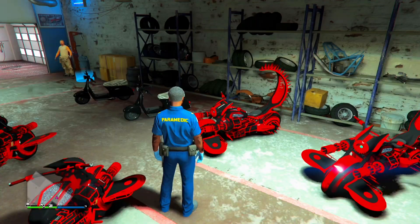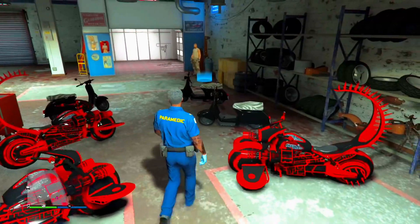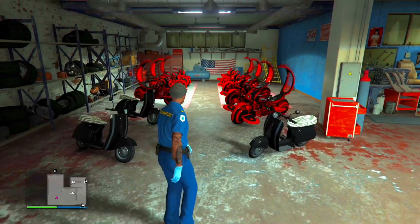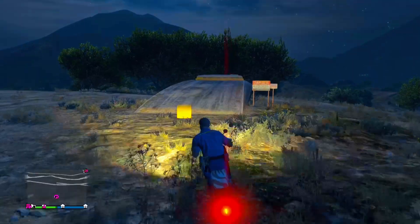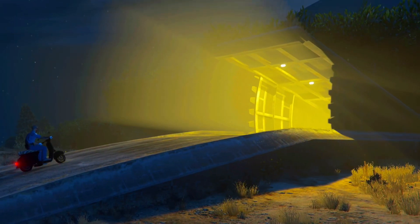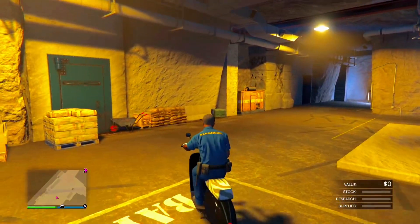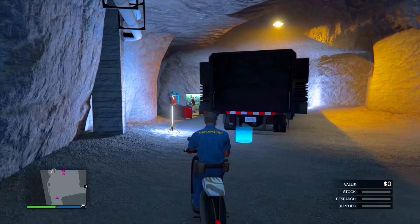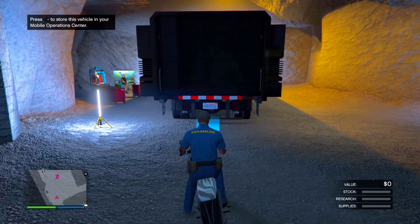For the duplication glitch, fill up your clubhouse garage until it's full — I use bikes and death bikes. Then take a bike you don't mind losing and bring it inside your MOC. Enter your bunker first and drive the bike to the MOC. Make sure your clubhouse garage is still full — you're not taking a bike out of the clubhouse, just using one from a different garage.